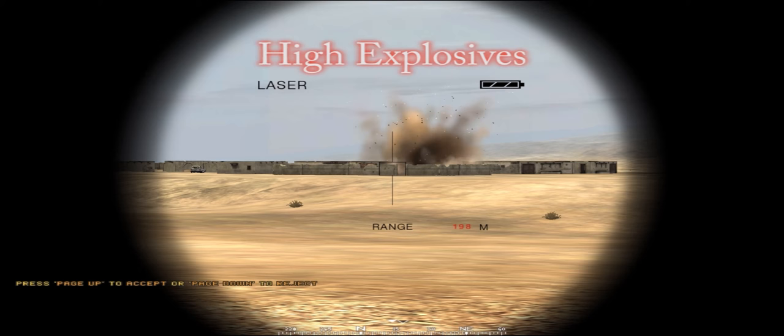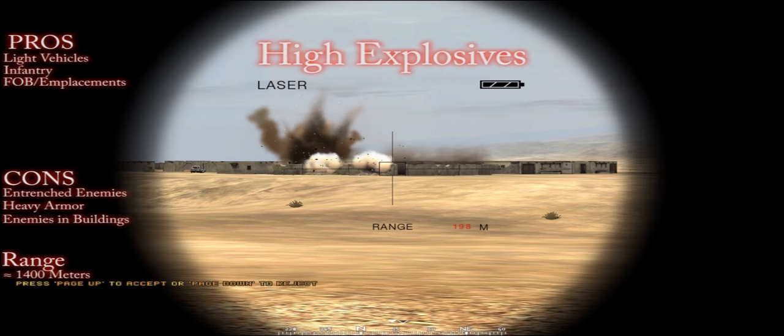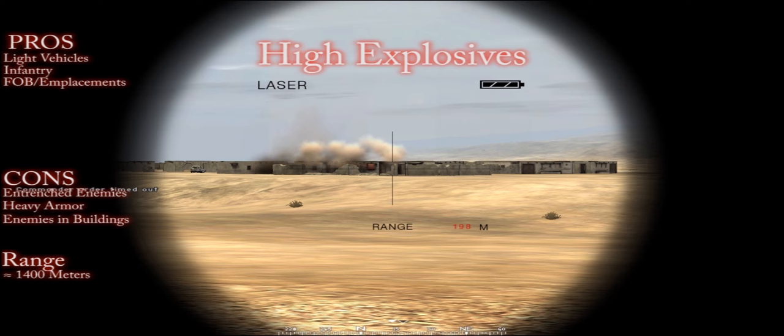Now let's get a closer look at the different types of rounds. High explosive rounds explode on contact with the ground. They are really great against infantry, gun emplacements, and light vehicles. The con is that they're not that effective against enemies that are entrenched or emplaced on balconies and higher-up positions.